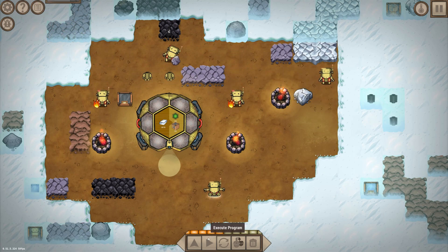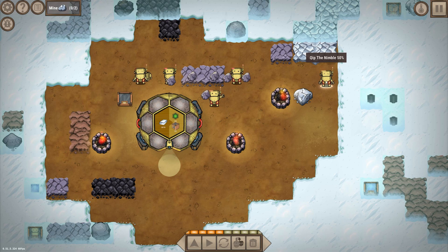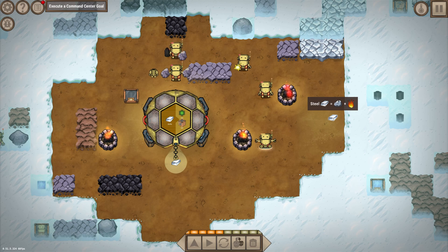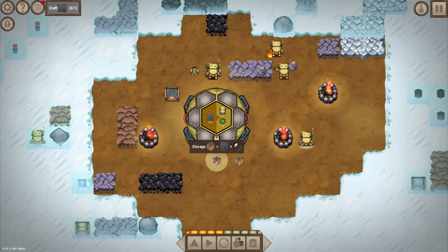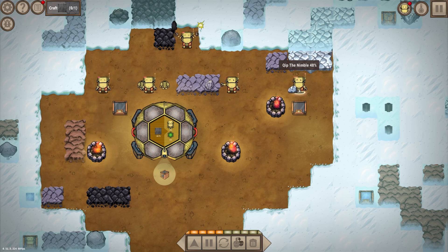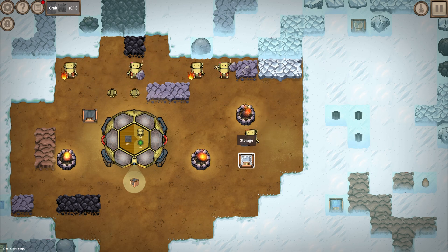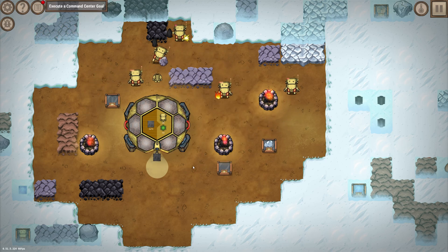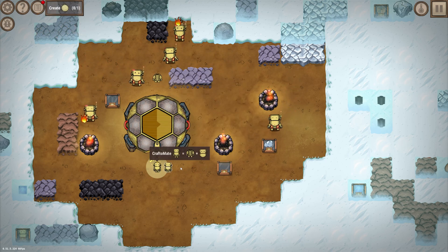Next we need to unfreeze iron, which gives us Kip the Nimble. Combining iron with fire gives us steel, and steel is our command center's next goal, giving us 2 storage boxes. I'll tell Kip to go mining iron and drop it down in storage. Next we craft a steel plate and feed it to the command center, giving us more craft mates and research points.